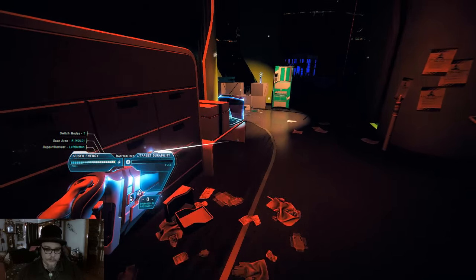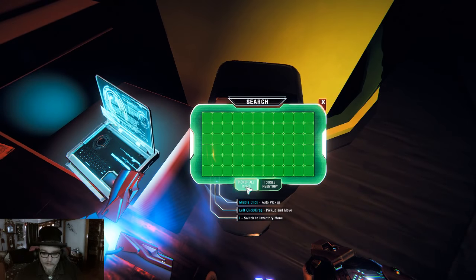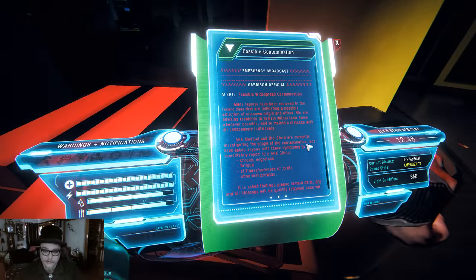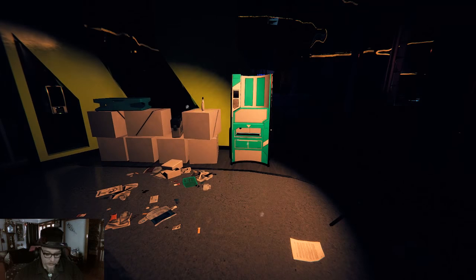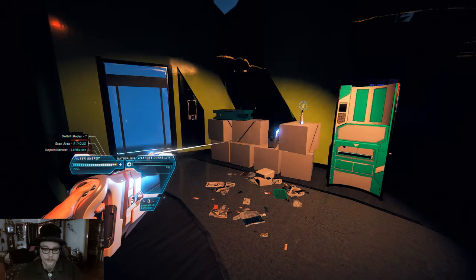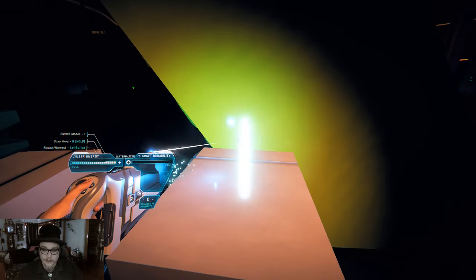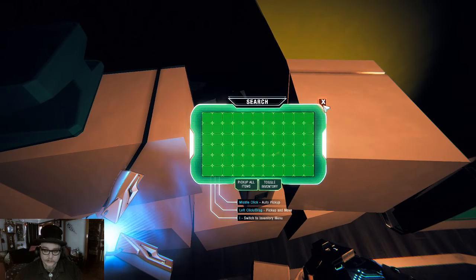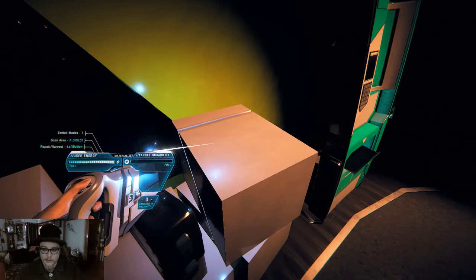Looking for items — there's a trash can. Always look in the trash can. There's a computer here, can we use it? Yeah — emergency broadcast. There's a thing there and a water bottle, I'll take that. What's in here? Nothing. Can we look in the box? Open door.